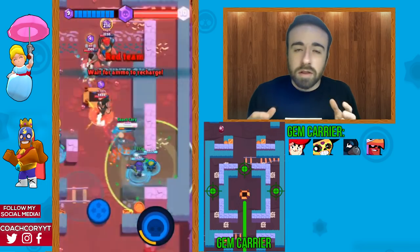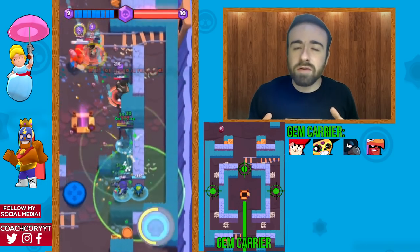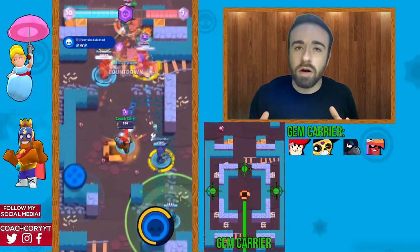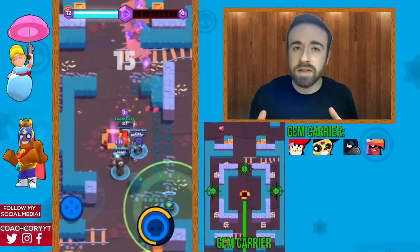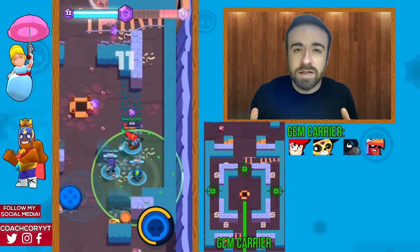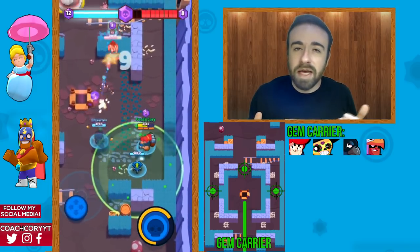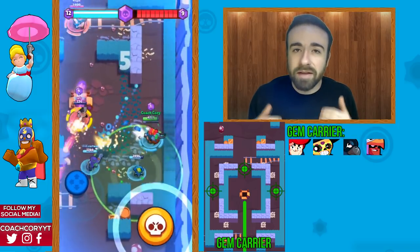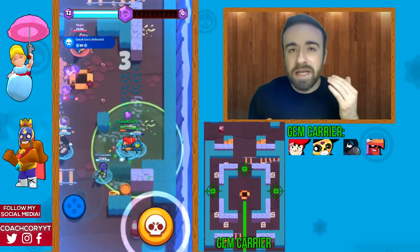For gem carriers, I'd only recommend Pam, Poco, Boo, and Crow on this map. Crow is actually a good gem carrier here — he's good at chipping away at people and can jump away when needed. Those are the brawlers I'd recommend as gem carriers for Bone Box.